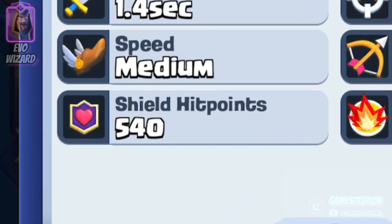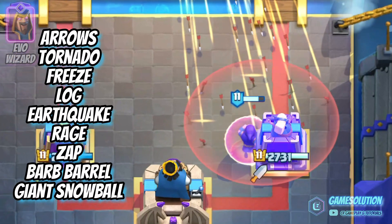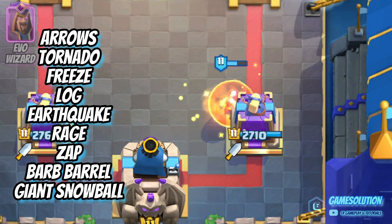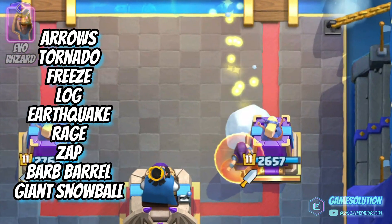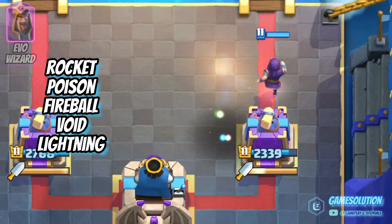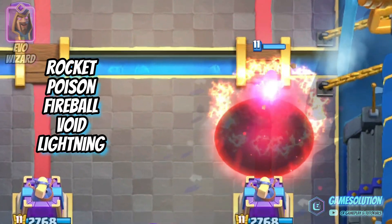The shield can take a damage of 540, so arrows, tornado, freeze, lock, earthquake, rage, zap, bar barrel, and giant snowball won't be enough to clear it. That can only be done by the rocket, poison, fireball, single-targeting void, and lightning.